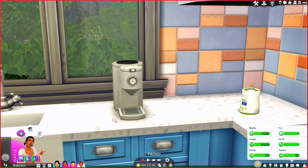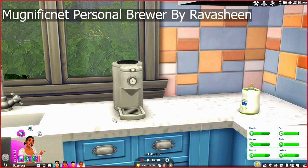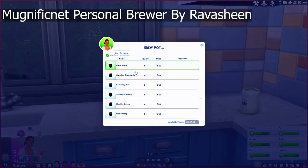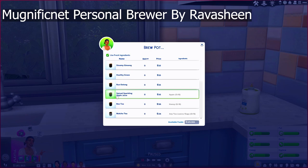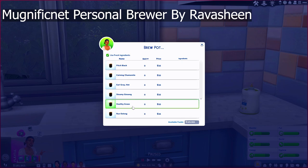This next mod is also by Ravishing — this is their Magnificent Personal Brewer. Again, a really cute fun name. With this one you can have your sims brew a cup of coffee or some sort of tea. We have quite a few options: pitch black coffee, calming chamomile tea, Earl Grey tea, steaming ginseng, healthy green, matcha tea, spiced sparkling apple juice. It's a really all-in-one kind of brewer — instead of having one for coffee and one for tea, you have both in one object.